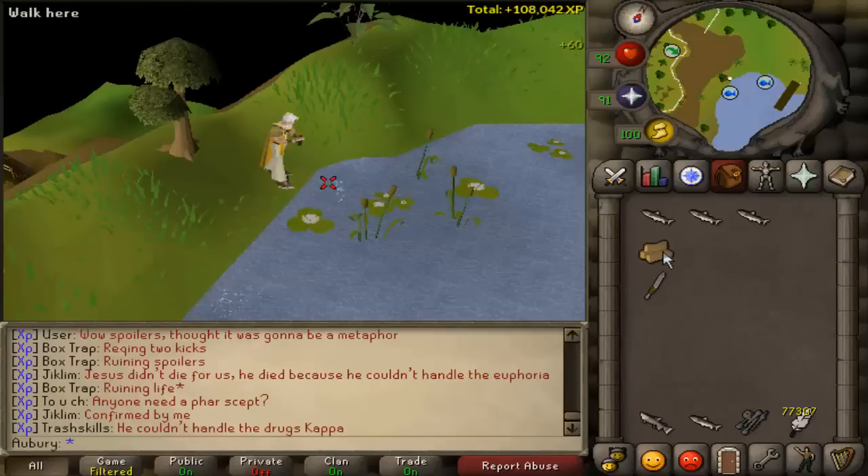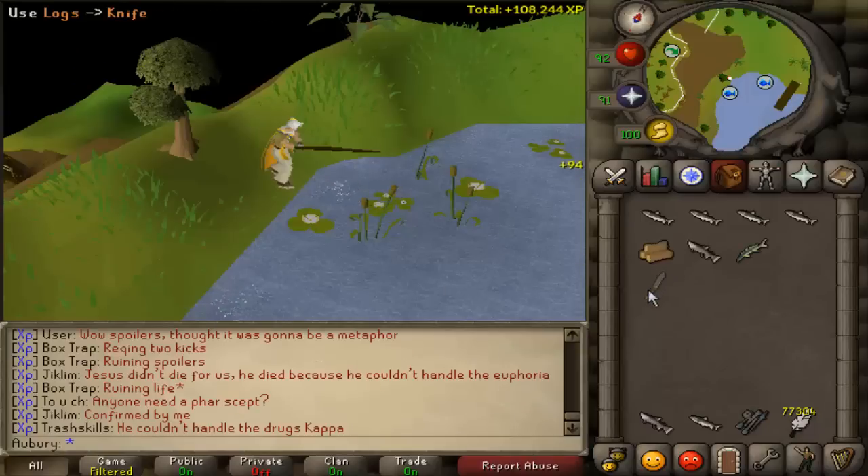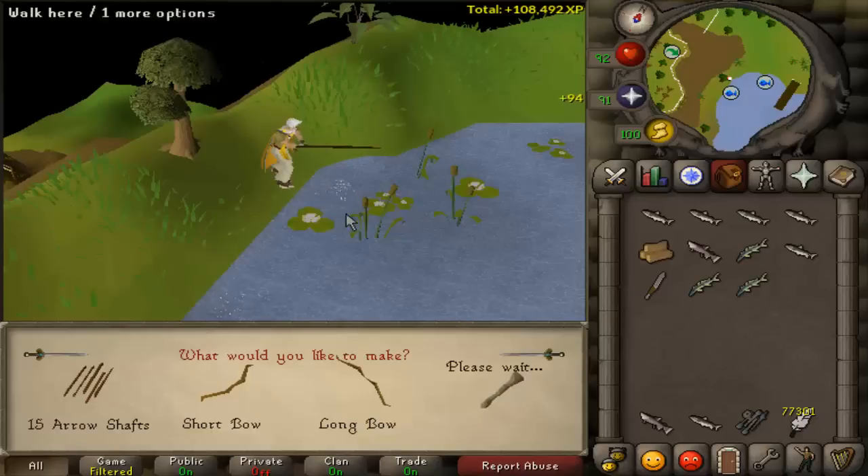Another thing you can do if you want to speed it up a bit is just do 5-tick fishing where you fish one, drop one, or fish one and drop five to empty your inventory, then go back to 4-ticking. It won't make a big difference, but you can do that also.